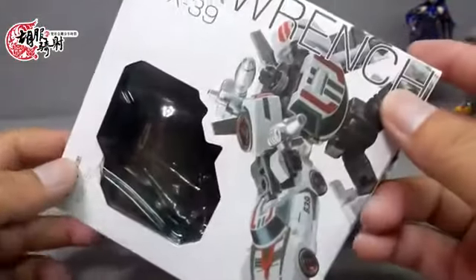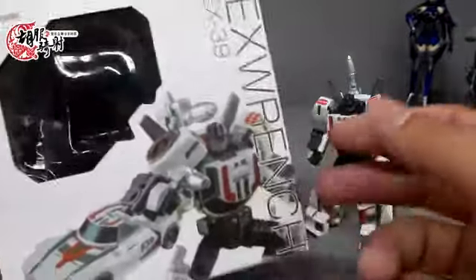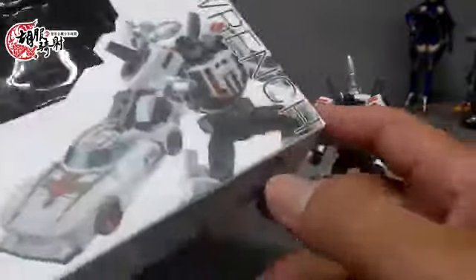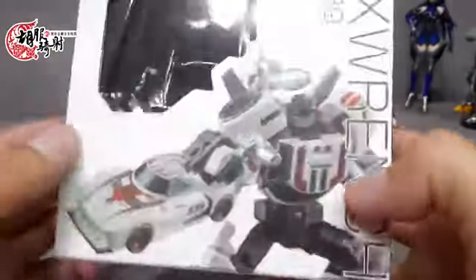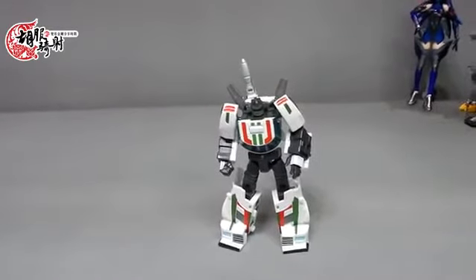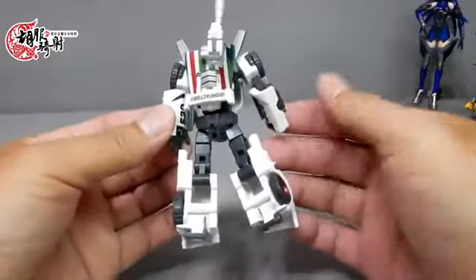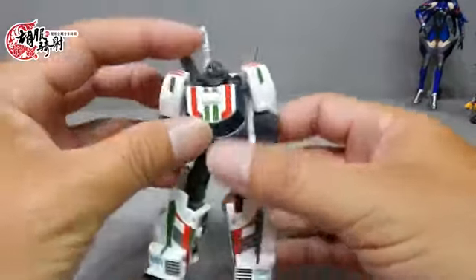虽然说这款玩具很棒很好玩，但是我还是要淡定一点跟大家来聊。它是铁工厂第39号的作品，致敬于Generation One的Wildjack千金顶。但因为版权的问题，它取的名字翻译成中文就是六角板手。从千金顶变成六角板手，这感觉power少了很多。这次的包装盒在盒顶做了点小文章，两条红线两条绿线，符合了它胸口的配色，有人戏称这个Wildjack的配色是7-11的配色，说的也有几分道理。